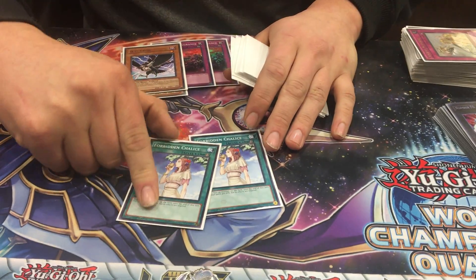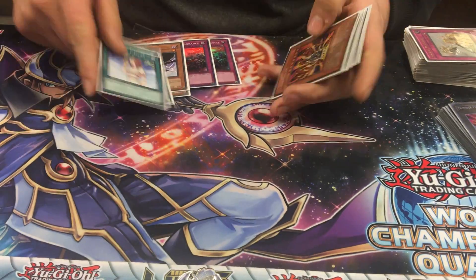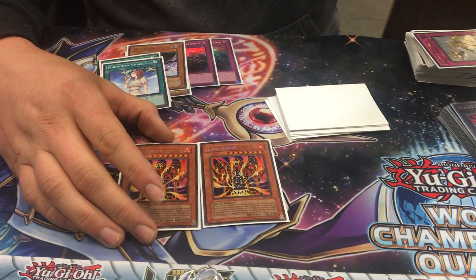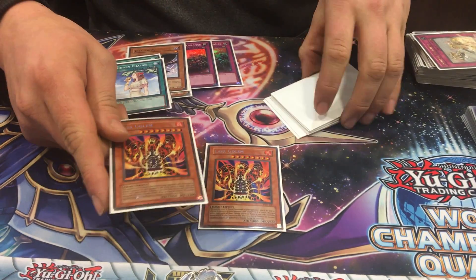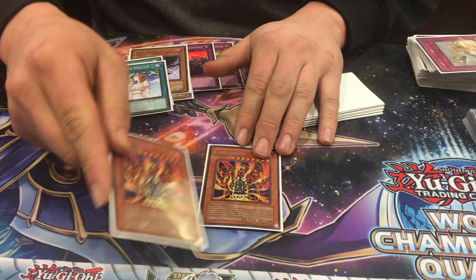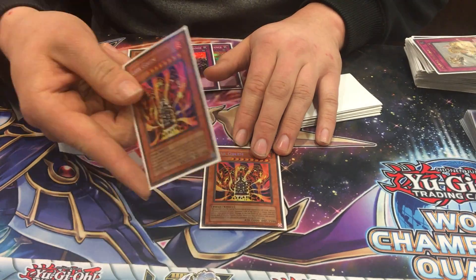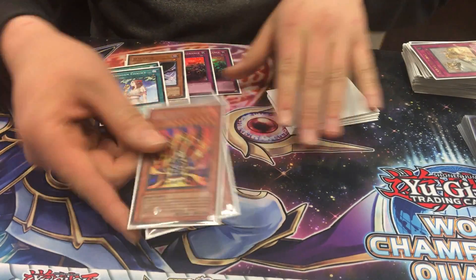Double Chalice — Chalice is excellent and deals with so many things. Lava Golem — now this is interesting for this deck because we need our normal summon. But my theory is I'd rather do this and not have my normal summon, and put this over top of a Dark Law and a Toad and deal with that going against Heroes rather than get screwed.